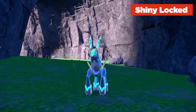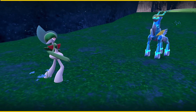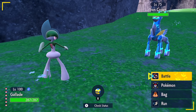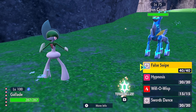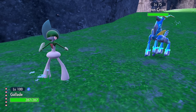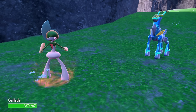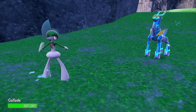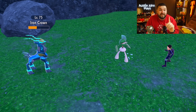There is no way to hunt this as shiny at the time being. Iron Crown has a base stat total of 590, with an exceptionally good Special Attack of 122. At level 75, its moves are Volt Switch, Future Sight, Tachyon Cutter, and Sacred Sword. It is a Steel and Psychic type — I wish I'd realized that before I decided to use Swords Dance and False Swipe. Iron Crown has a catch rate of 10.